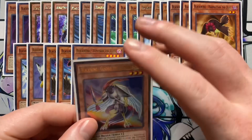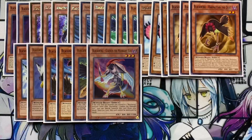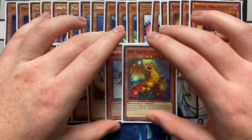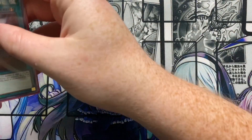Blackwing Gladius the Midnight Sun — if the only face-up monster you control is one Blackwing monster other than this card, you can special summon this card from your hand. Once per turn, this card cannot be destroyed by battle. To round it out, I'm also playing Mist Valley Thunderbird and Mist Valley Apex Avian just for that infinite negate loop. It's still here and hasn't been touched, so we might as well use it.